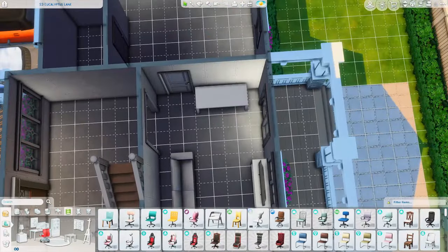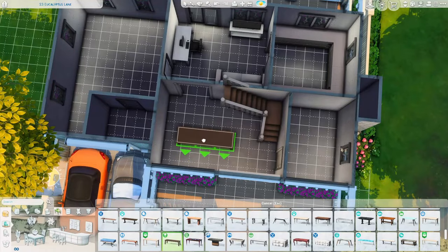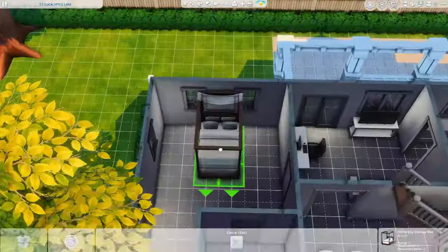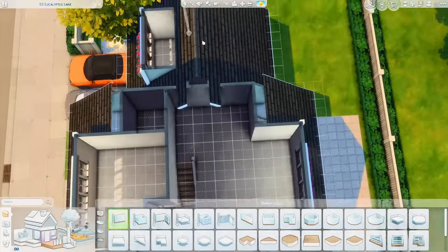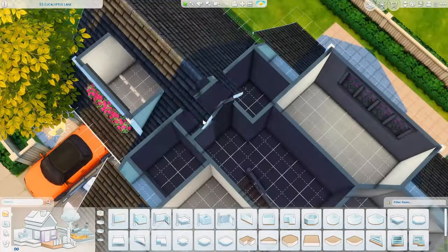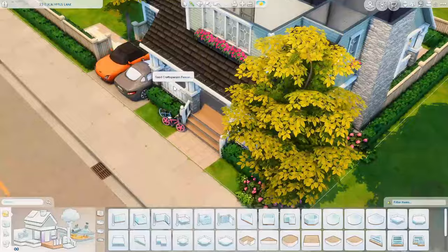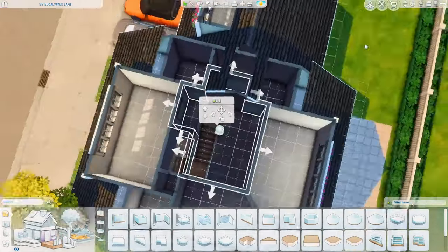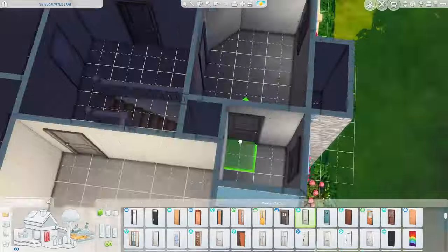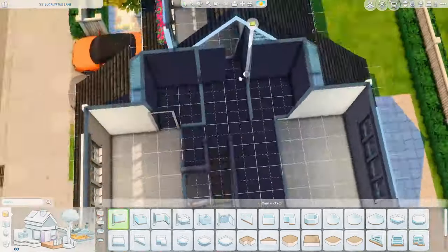Right now I'm just placing filler furniture to see exactly where I'm going to place certain pieces. I almost put the living room in the front part and the dining room right off the kitchen — that makes more sense — but the living room just wasn't going to fit, so I had to put the dining table there instead. The upstairs bathroom is tucked into that little piece in the roof, so there are four bedrooms and three bathrooms. The parents have their own bedroom and a master bathroom downstairs.